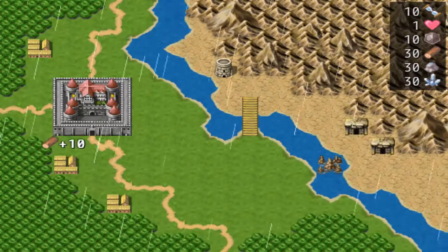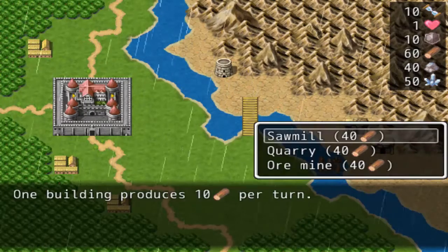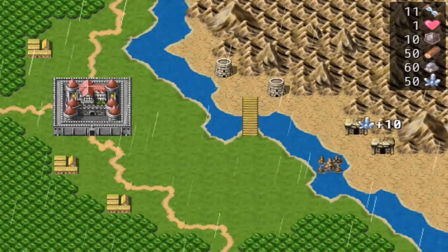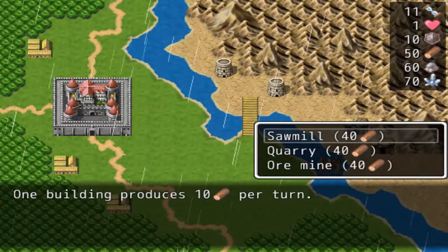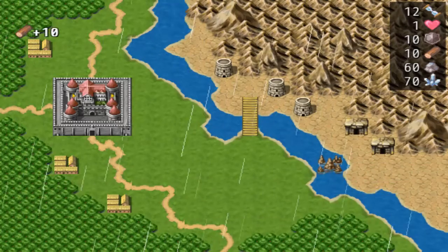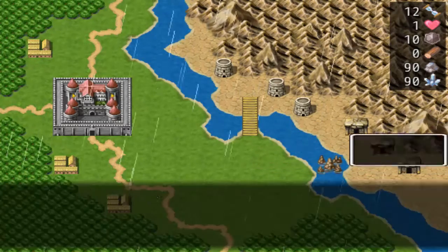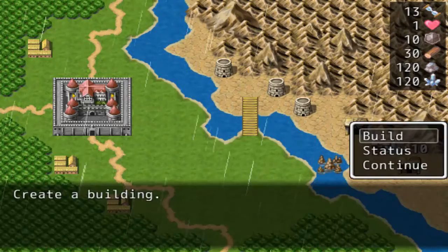You have to do this specifically this way or else you'll lose. We're going to have to build another quarry — we need like 150 stone for what we're trying to do. It's really annoying. Build another quarry, then build ourselves another ore mine. Assuming I didn't screw the pooch, we should have just enough resources to do what we need — just barely.